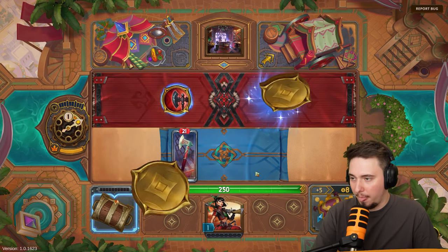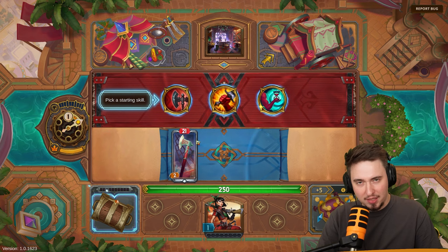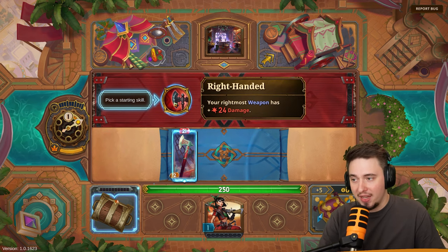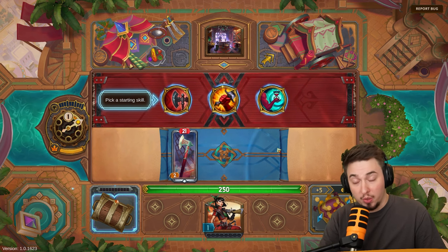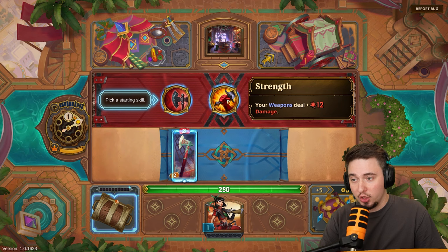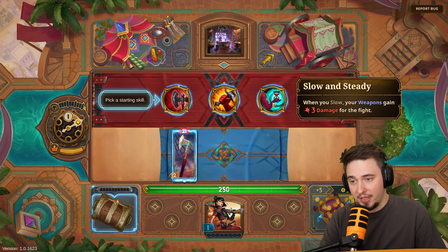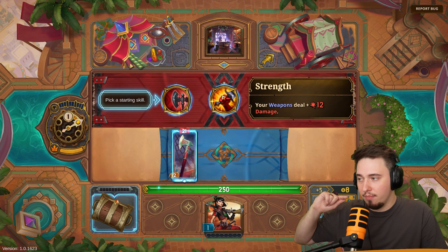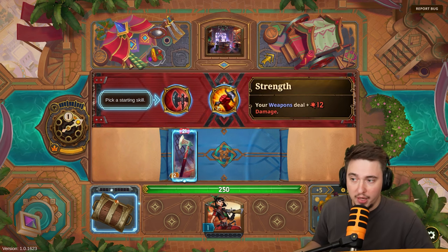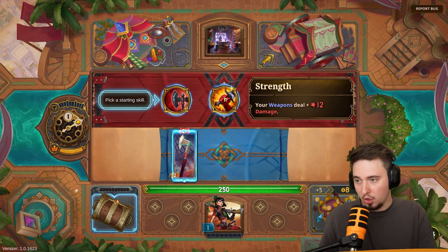We got the first item — this is a small item. Skills are placed in these areas as passive skills. Options include: your rightmost weapon has plus 24 attack, your weapons deal plus 12 damage, or when you slow your weapons gain plus 3 damage for the fight — that would be really good for a hook. But I'm preparing to take more than one weapon, so two or three weapons will make the plus 12 damage better. Let's go for strength.